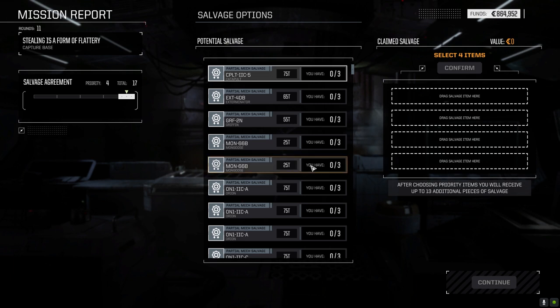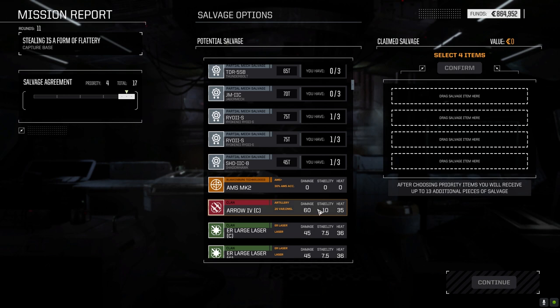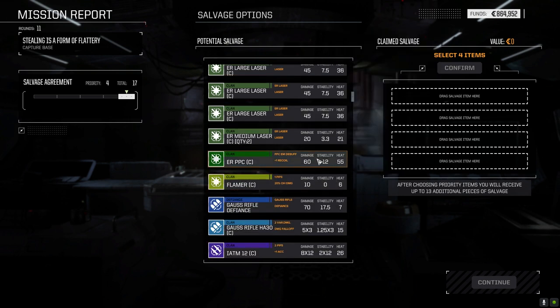Let's check out the gear. I'm not going to choose mech parts - look at all this, we could get an Orion out of this but I'm not going to bother. AMS Mark II - we've got three of these. Arrow 4C - I've sold my arrow systems because with the TAG arrow and TAG barrages, these are far less valuable than in the last playthrough where the Arrow was really the only artillery for long range. For 12 tons it's not worth it. ERPPCs - I sold my inner sphere versions because we needed C-bills.